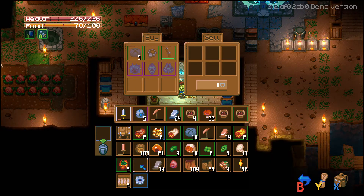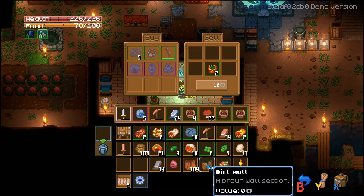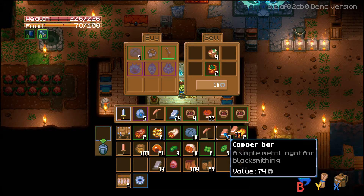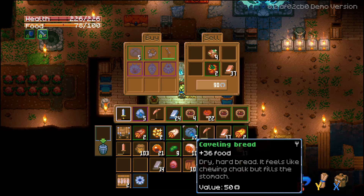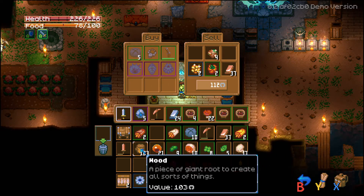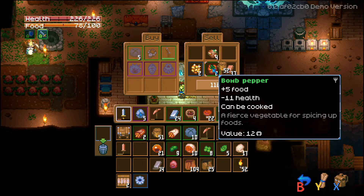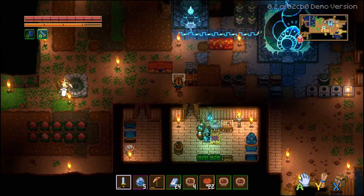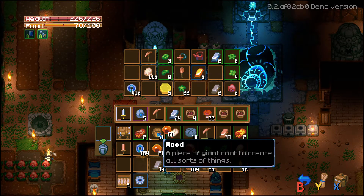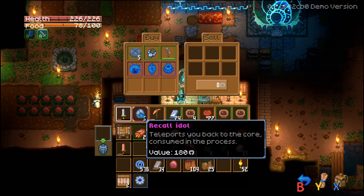We have some things to sell. I have some bomb peppers. We need some money now — I've got some put away. Let me sell that copper ore — it's garbage. We'll sell some copper bars, gold ore. We're going to need the gold ore probably, but we'll sell it for now. Wood is easy to come by. Sell all that — that's 164. We want to get that musket. Take the slime, take the ancient coins we already have. Let's go buy ourselves a musket.